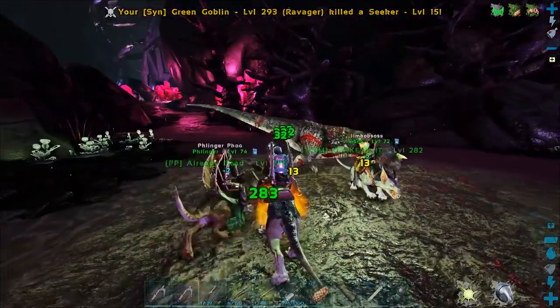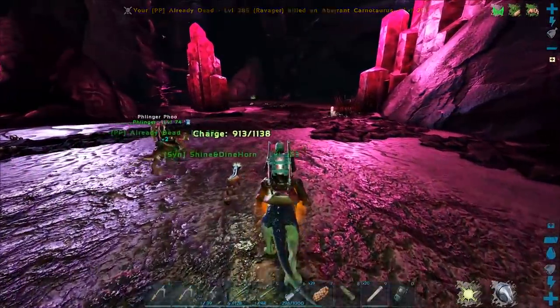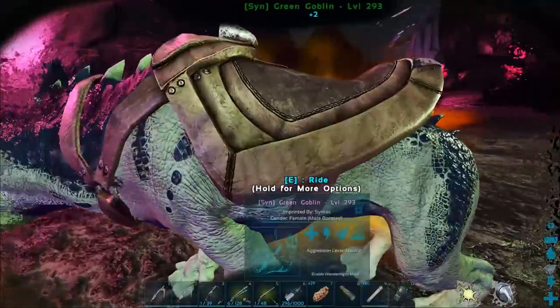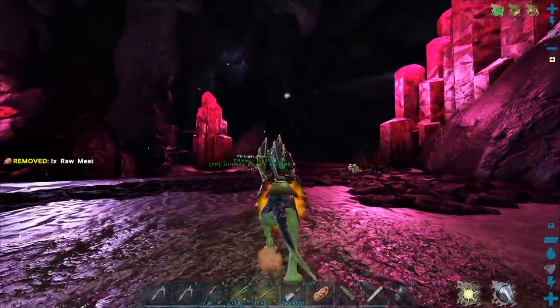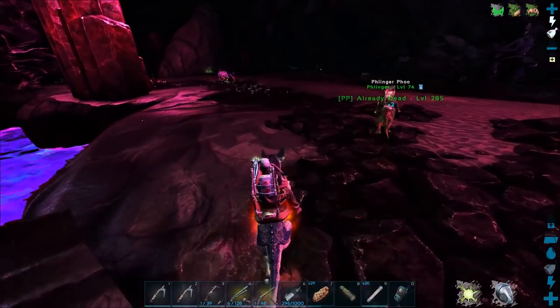Because we have friendly fire back on, by the way. Oh no. Got a Carno on, Jim. You could have hit that. Oh, you've got my dude. There's a Rock Drake ahead. Yeah, level 20. You should fight him.